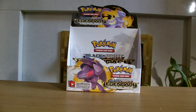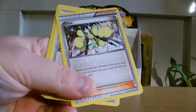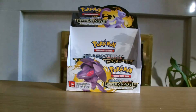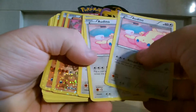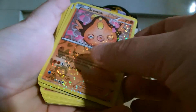With the Radiant Collection, we've got the Elisa trainer card — I've got four of them, it's ridiculous. We've got Oshawott, and I've got loads of them. Stunfisk as well.